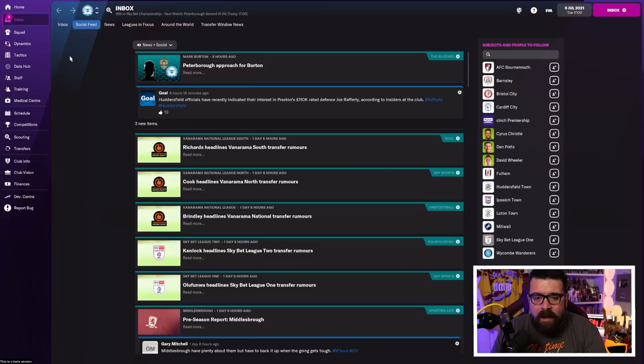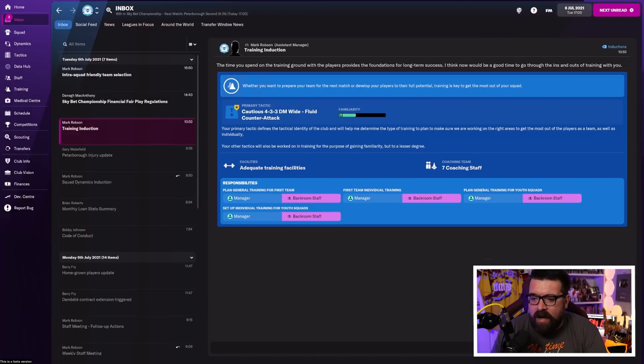I missed the training induction by not checking the inbox — bad form. I said don't worry too much about training at the start, but you should still do the training induction because training is complicated but important. You can just leave it to your assistant manager throughout the entire game and be fine, but you won't be getting the absolute best out of your player development. If you want to maximise everything, you have to do training yourself, and this is a good starting point. If you are completely new, I would probably leave training automated for now because it's just going to be too much in one go — you can go back and redo these inductions at any point.